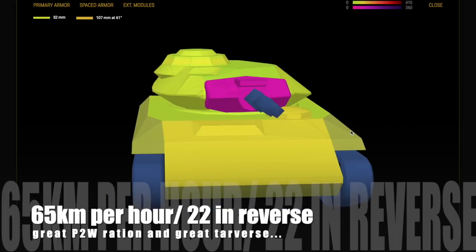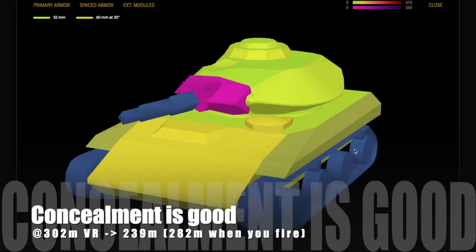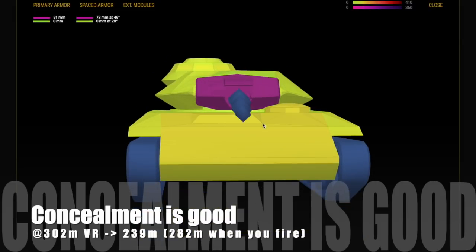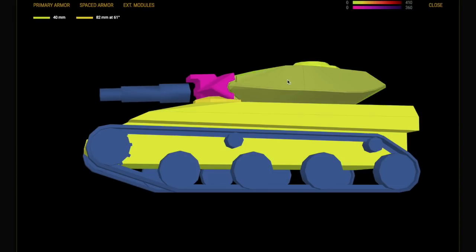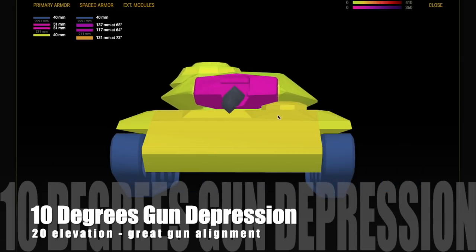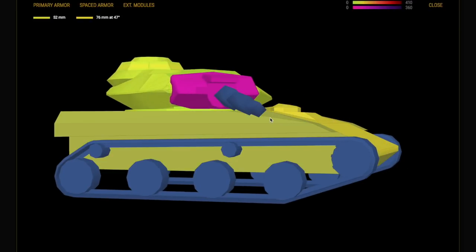The tank itself does 65 kilometers an hour, 22 in reverse, so it's very fast and agile. Concealment figures are very good. The tank needs to get into 239 meters of view range if you're not firing, but if you fire, you blow those numbers out of the water — you lose 50 meters of concealment. It also has 10 degrees of gun depression and 20 degrees of elevation, so it's amazing gun alignment. It also has great power-to-weight ratio, which means it takes off really quickly — like greased lightning — and it has great traverse, so it's a great brawler.